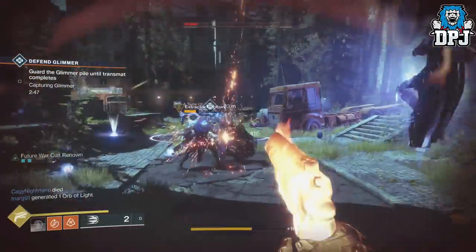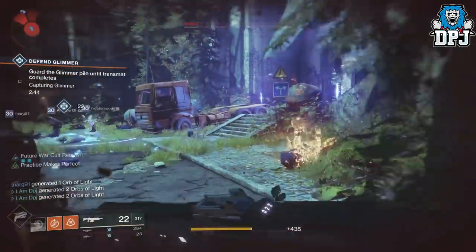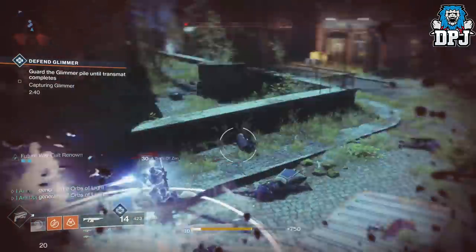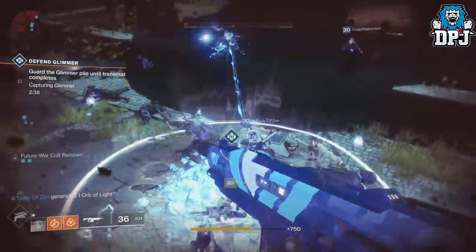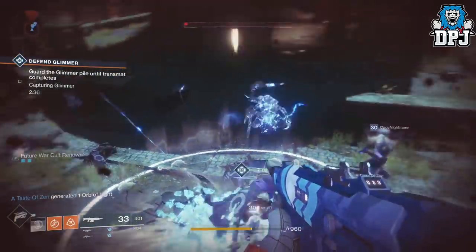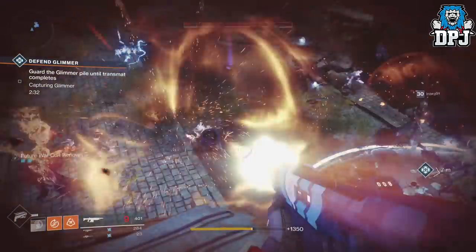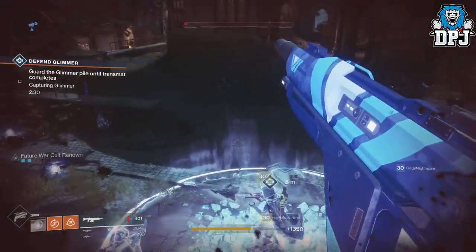The Crimson is so damn helpful when doing this, especially if you are doing it solo. The health regen on every kill means you spend less time trying to track down health orbs. So Crimson in your kinetic slot, a decent scout in your energy slot, and a launcher or sniper in your power weapon slot — that is the loadout I will go with.